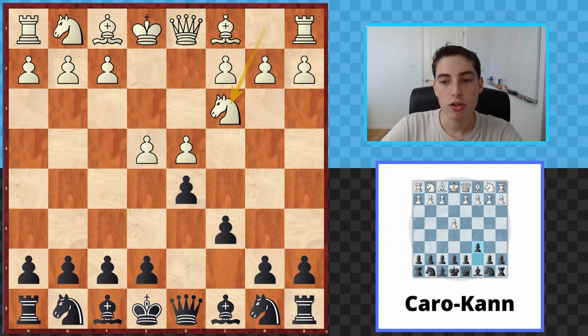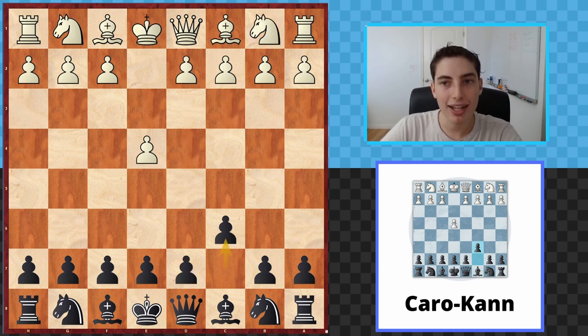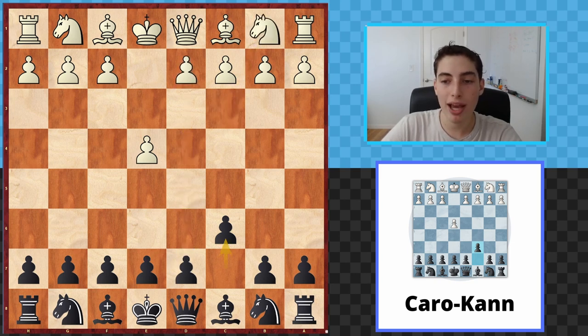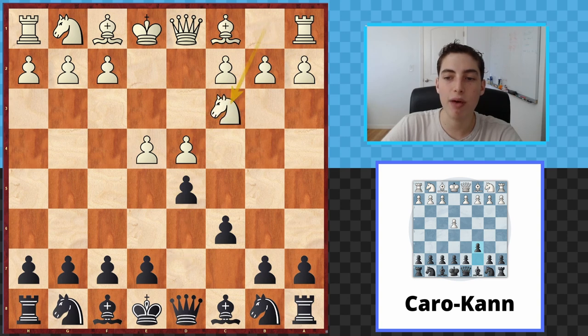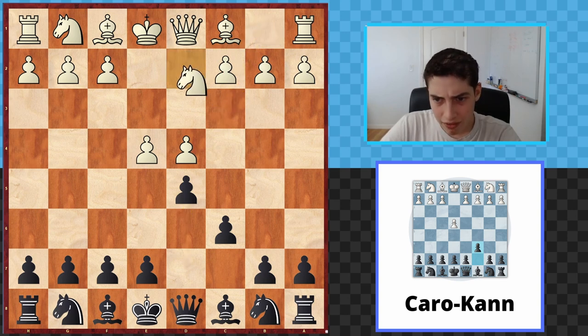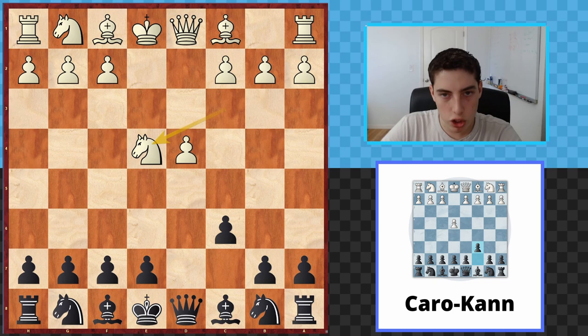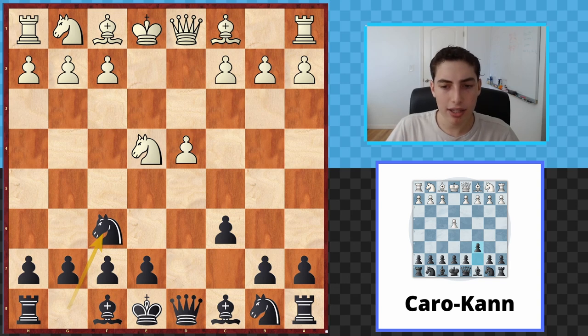The Tartakower main line variation begins with c6. It can transpose if they start with knight c3 — we go d5, they go d4, and we're transposed. The traditional way is they play d4, we go d5, and now they go knight to c3. They can also go knight to d2 and after takes-takes we're again transposed. We play knight to f6 as the main line.